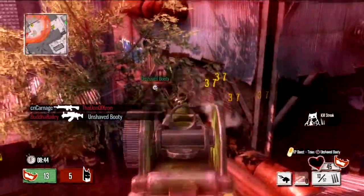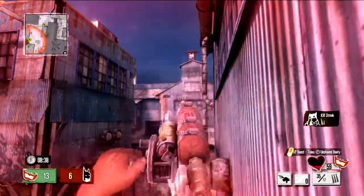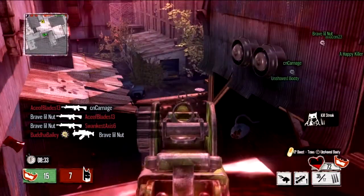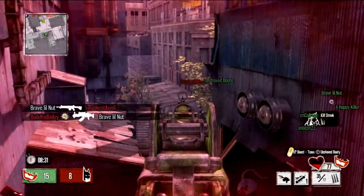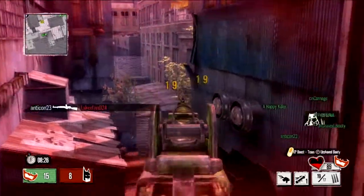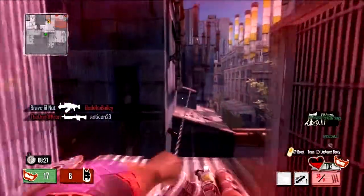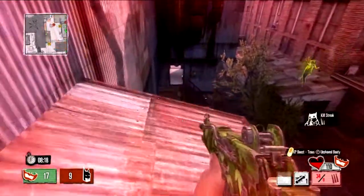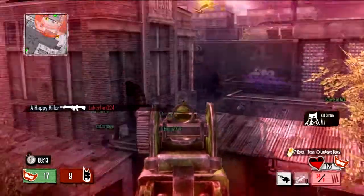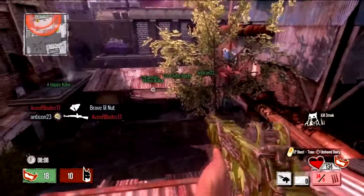They also have gadgets, which are essentially like a support item or something in Call of Duty. As you can see, I'm using the grappling hook in this round, which is one of my favorite gadgets, because it can get you to pretty much any position on the map. Granted, it takes a little while to fly across there and people can shoot you during it, but to me it's a much better option than the spring boots.